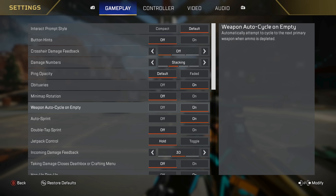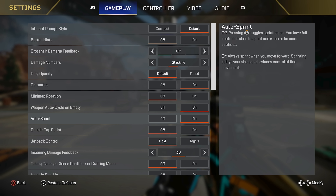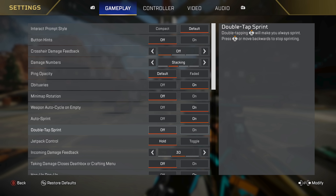Auto sprint is a huge one. I think having auto sprint on is massive for your controller health — you're just not going to go through those joysticks as fast if you have it on, so I definitely recommend auto sprint on. Plus, you're going to be moving a little bit quicker as well. Double tap to sprint I have as off — you definitely don't want this on.